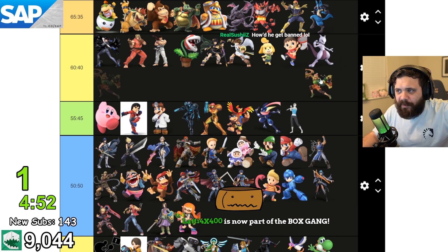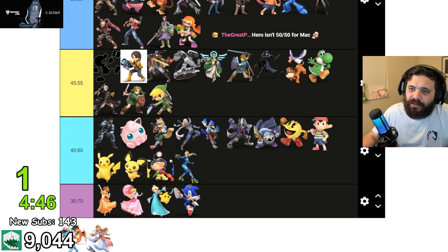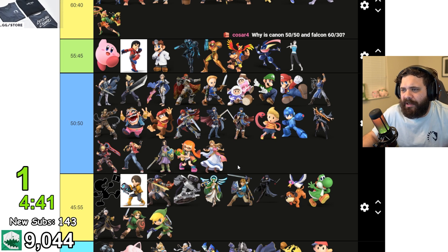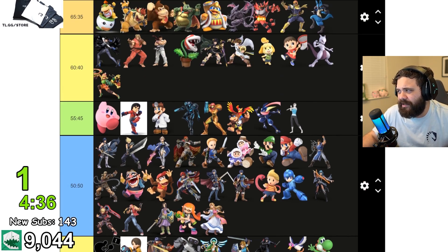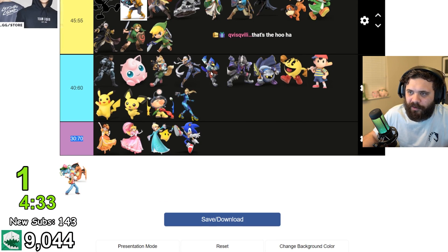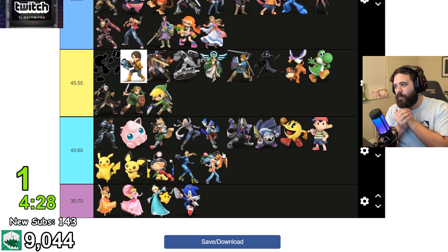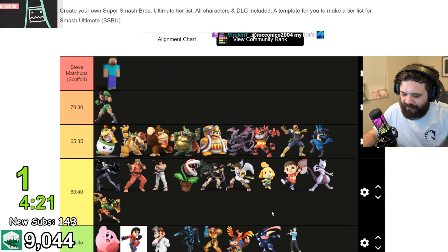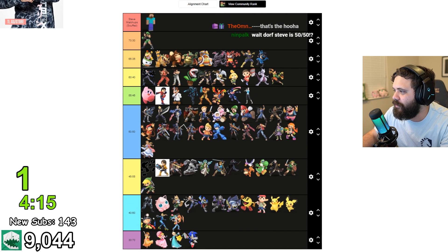I could see Steve beating Min Min pretty hard actually because Min Min needs to stay on the ground and use her moves, and if there are blocks there it's going to be a pain. Zelda can use Phantom and projectiles to force Steve to come in, and up-B probably goes through that, so probably even. Finally, Pokemon Trainer — I could see solidly beating Steve because of the options you have; even with ledge traps you have three ways to get around it, not to mention kills from Ivysaur. But yeah, that's my scuffed tier list — this is a complete prediction and I'd love to see how this changes over time.